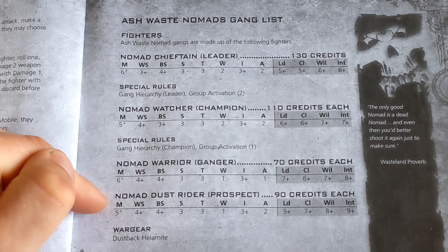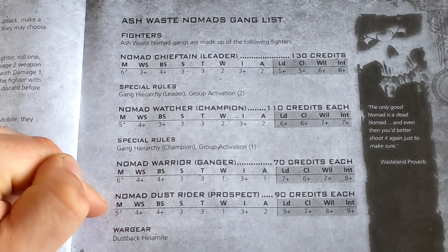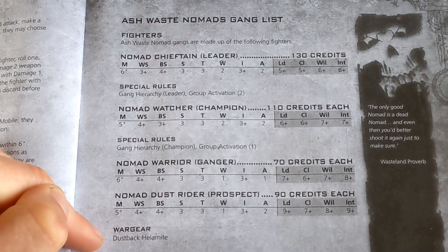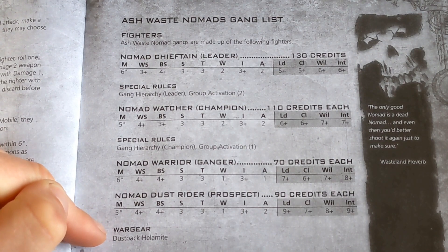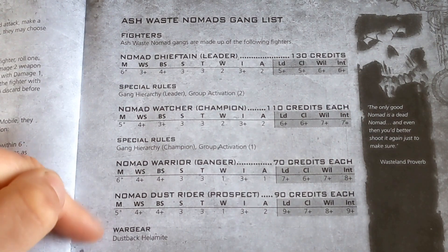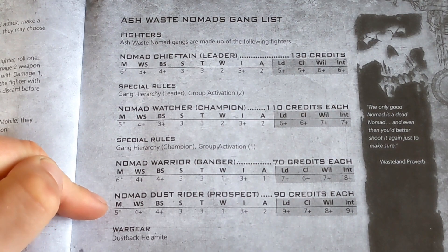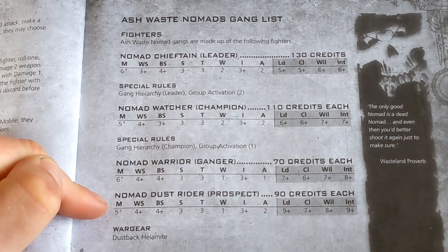And then a Nomad Dust Rider, who is a Prospect — I'm guessing that's a Juve — at 90 credits each. His War Gear is a Dustback Hellmite, so the Hellmite Rider's at 90 credits each. I think that's how the Juves work. I'm not entirely certain. Again, we don't have a full book yet, but let's have a look at some equipment.